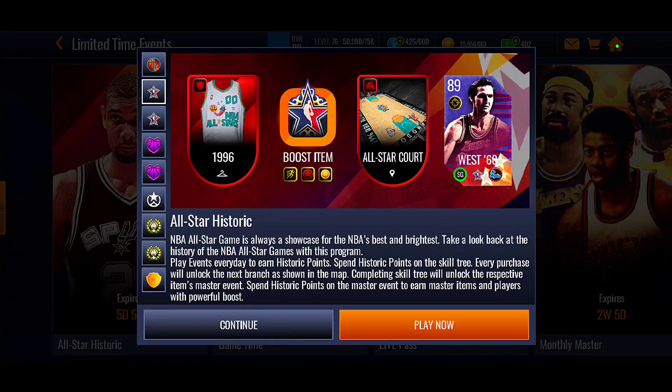We only got one master this time, and there are no separate sets — the sets are actually built into the event itself. You'll be playing live events, blitz, bonus events, and other extra events to earn All-Star Historic points. You use those points to unlock rewards like jerseys, boost items, the All-Star court, and Jerry West with a shooting boost. Jerry West is the only master for this event.